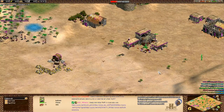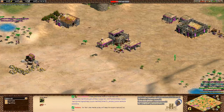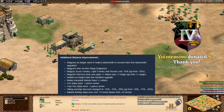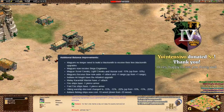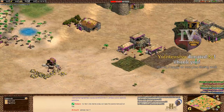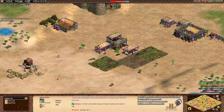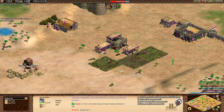Usually the Indians would prefer to go for things like imperial camels, arbalest, and hand cannoneers. But we're playing on patch 5.5. Here are the patch 5.5 notes. One of the most notable balance changes is that the Indians actually lost the arbalest technology. I'd be happy to do a more in-depth balance discussion video if you guys want.